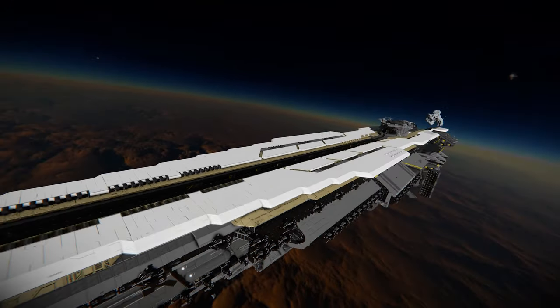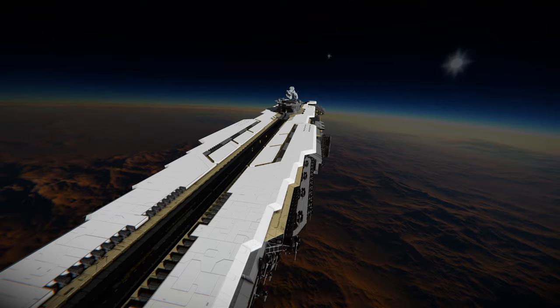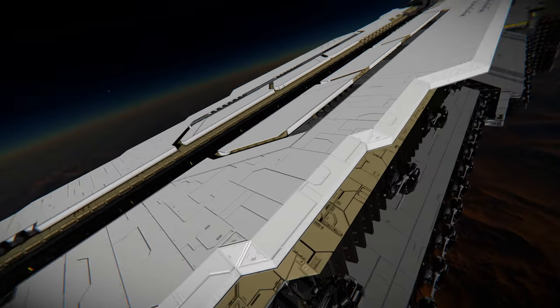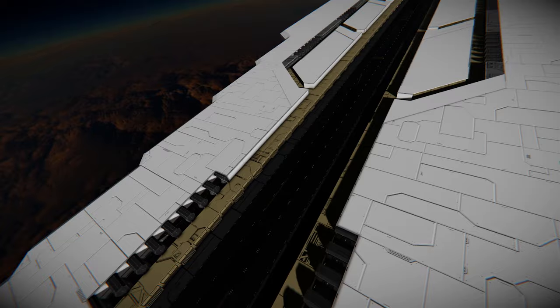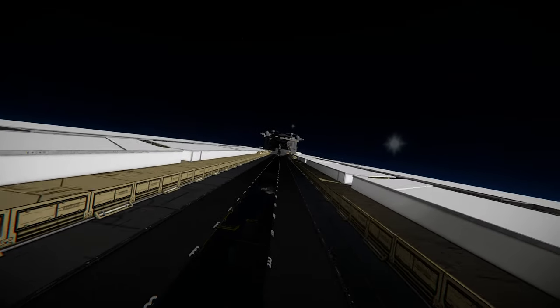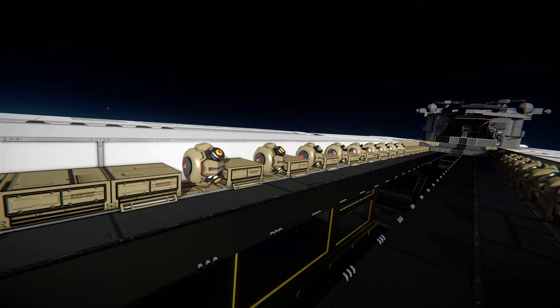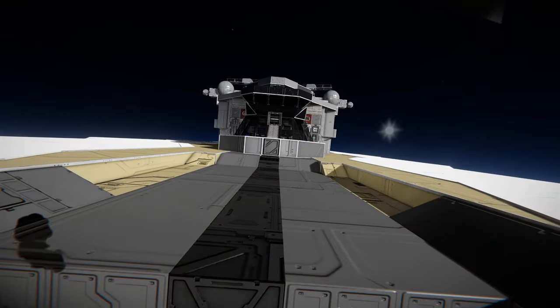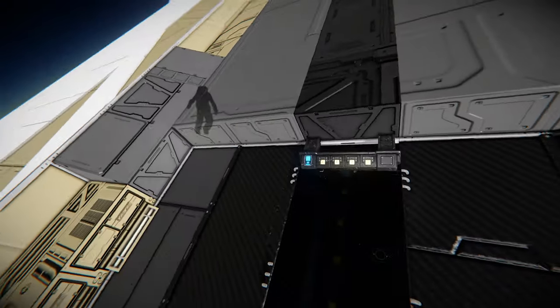Heading to the top deck you'll notice there are these white sort of detailing components on either side that look fantastic, especially layered over this tan armor. Down in the center it just looks like some sort of runway - but this isn't any runway, this is a gravity-assisted runway. You can see there are gravity generators on either side, and this got me really excited when I first had a look at it.